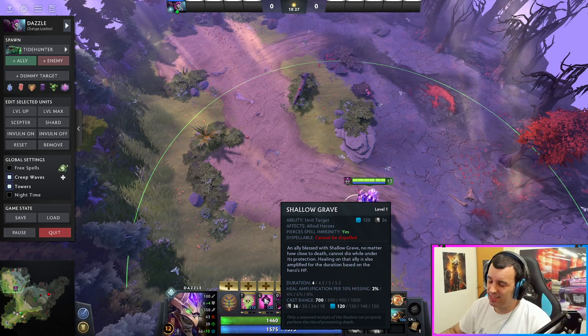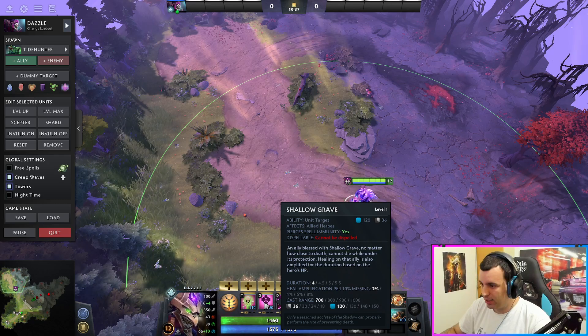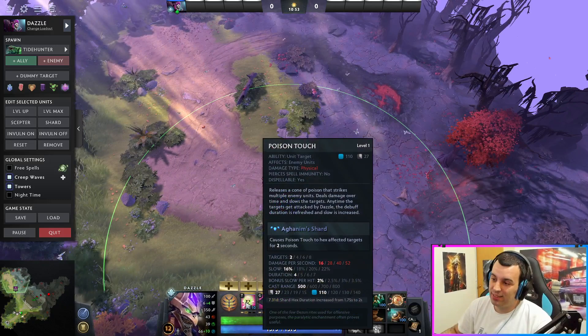Shallow Grave allows anybody it's cast on to live for 5.5 more seconds. Whether your carry gets so much extra damage, you can also heal him back during that time — be that an offlaner tanking so much more damage — if anybody needs to escape, they have extra time while you're healing them in the back. Just imagine having Force Staff to push them away, or Glimmer Cape to hide them — incredibly powerful.